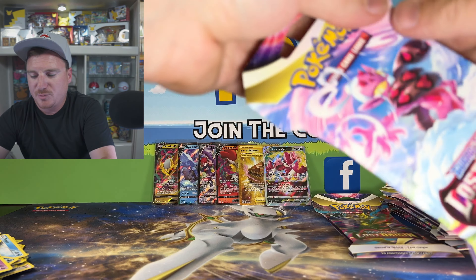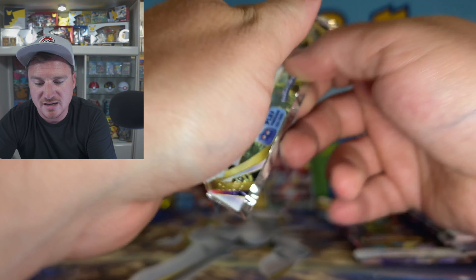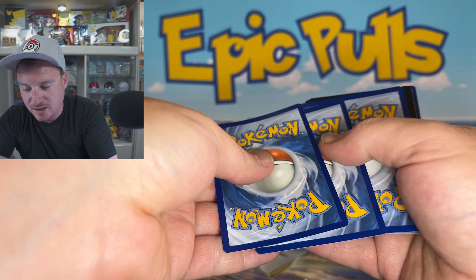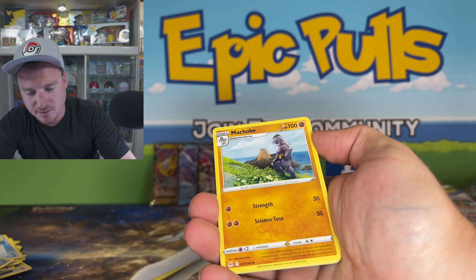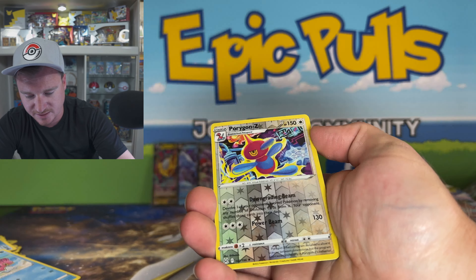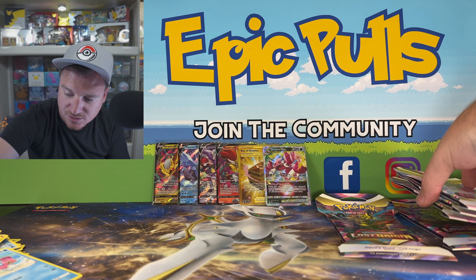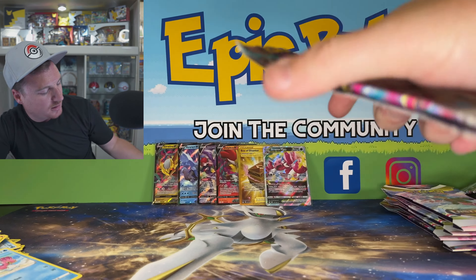But we are flying through these packs here. Are we going to see a Silver Border today? Haven't seen a Silver Border since I don't even know when with Lost Origin. I can't even remember the last time we saw a Silver Border. I don't know how much more Lost Origin pain I can continue to take here — how many more times I can get kicked in the teeth. So come through for us today. Bring us a Giratina.